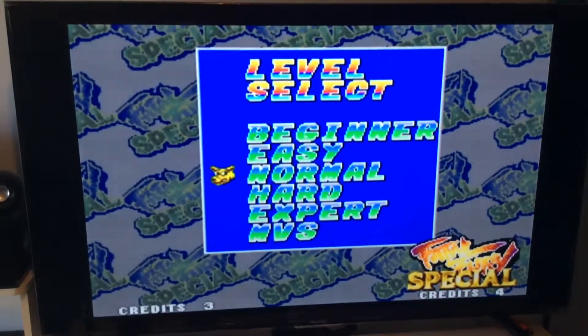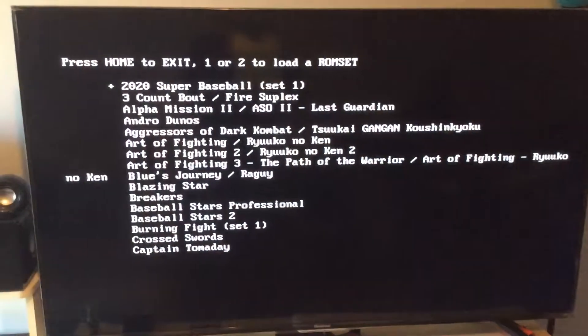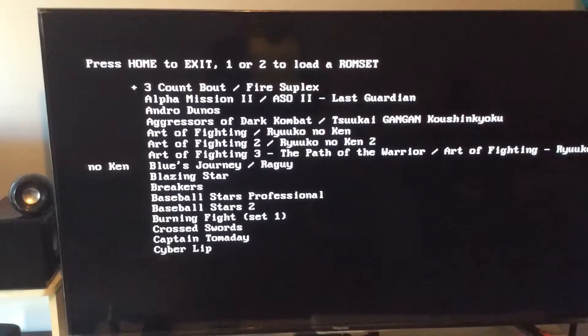From here, if you want to go to another game, you just press the home button — it'll bring you back to the menu and you can pick another game. Or you just press the home button to exit, call it a day, go play something else. And that's pretty much it.